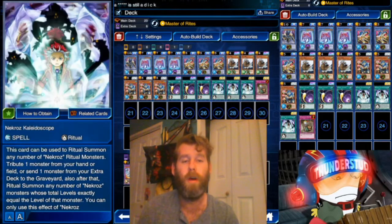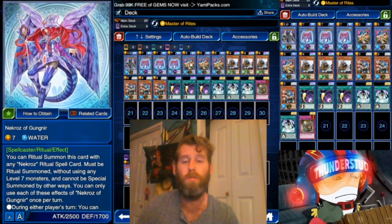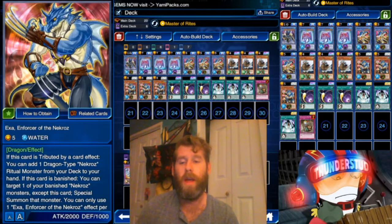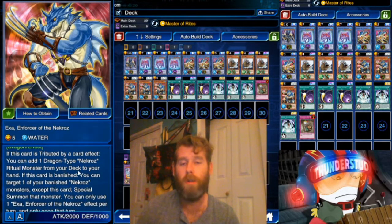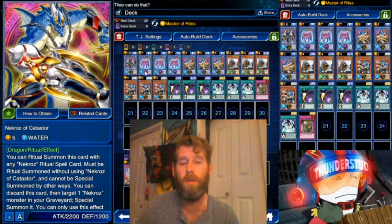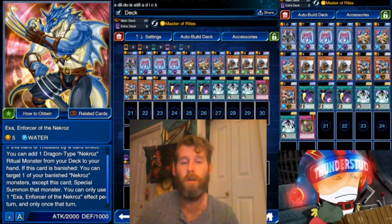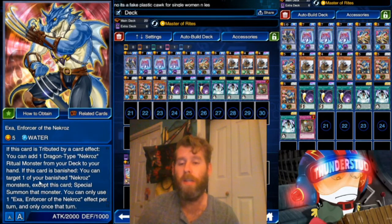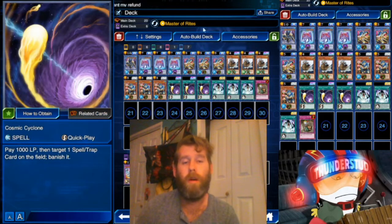In theory these are really strong effects, it's just hard to get them both out. That's why we're running three Sonic Birds and using Master of Rights — usually to get both these boys out so you can throw away from the extra deck. The Necros Enforcer is also pretty good: when tributed for a card effect you can add one dragon, so if you use him to summon just one of these you can search your level 7 or level 10. He's a 2000 attack beater, can be special summoned from the graveyard, and if banished you can target one banished Necros monster and special summon it.